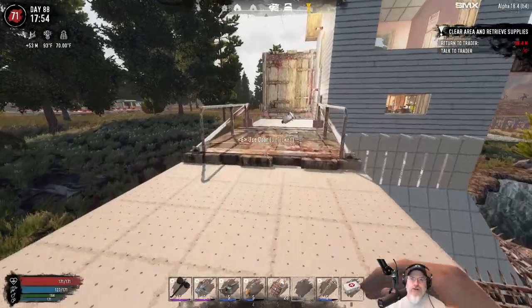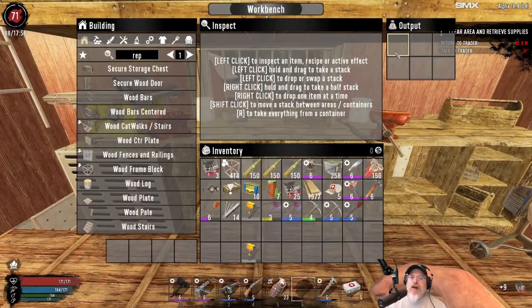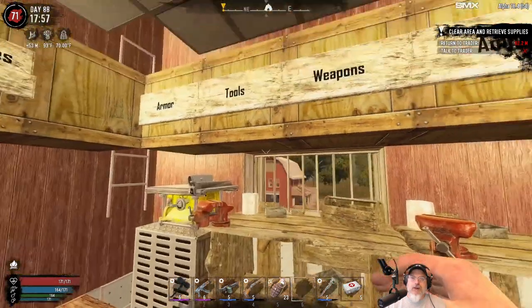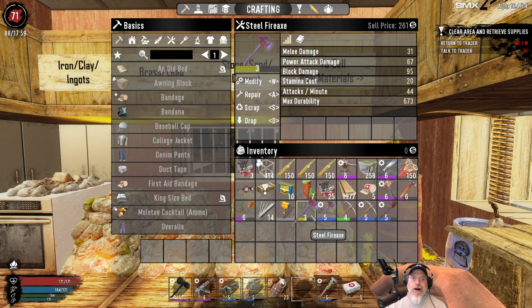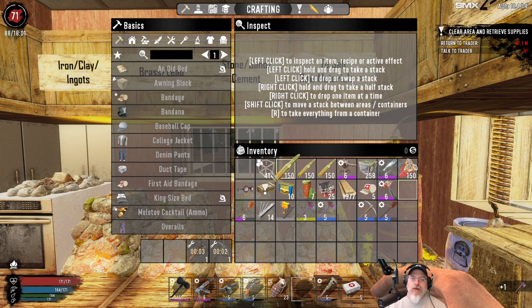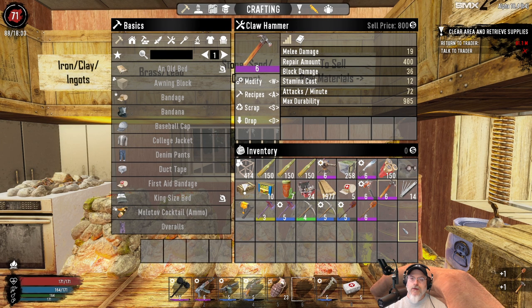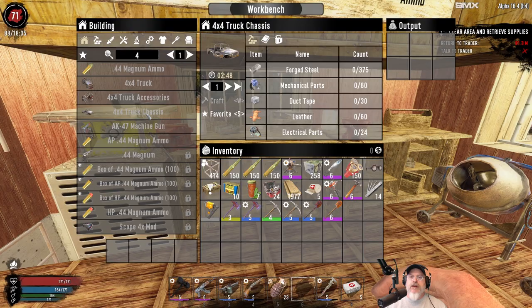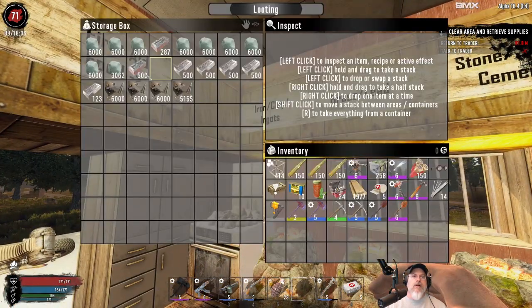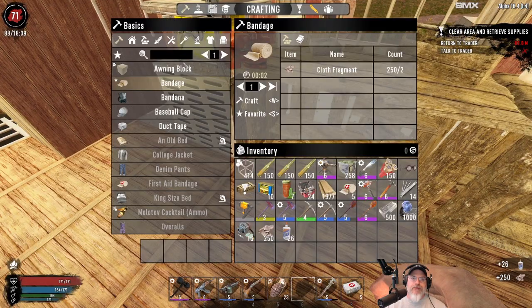What we're going to do is go do our turn-in to the trader. I've got a whole mess of stuff accumulated to sell - we're going to make some serious money. I also have some repairing to do. Let's repair all this stuff from our inventory that we found. While we're at it, let's get the 4x4 stuff going. We need steel, mechanical, duct tape, leather, and electrical. The 4x4 chassis needs thirty duct tape - I'm going to have to make some glue. I'll do this later, so in the next episode I will have a 4x4.